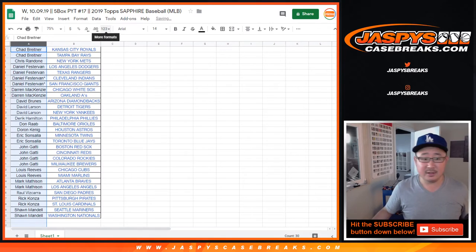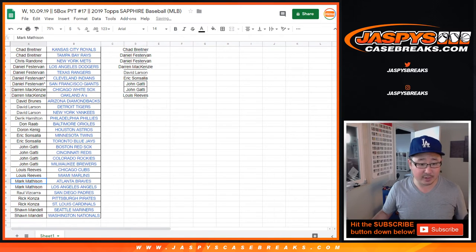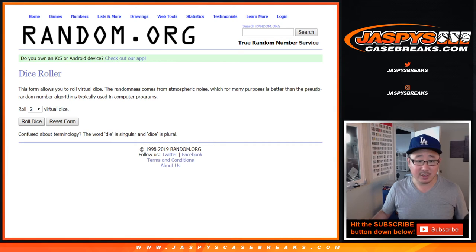So let's sort by column A. Chad bought at least two so he gets one entry. Daniel got four so he gets two entries. Darren McKenzie got two, he gets one entry. David Larson got two, he gets an entry. Erickson Sala got two, he gets one entry. John, you got four so you have two entries. Lou, two teams, one entry. Mark, two teams, one entry. Rick Kay, two teams, one entry. And Sean Mandel, two teams, one entry. So that's a one out of 12 spots for a shot at $50 break credit, which is really good odds.